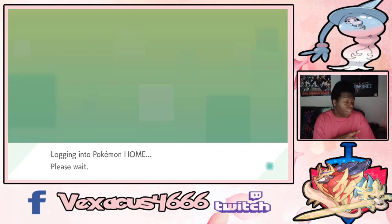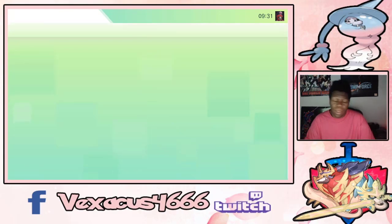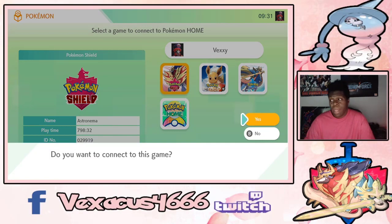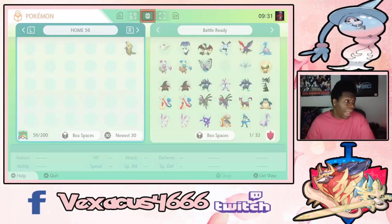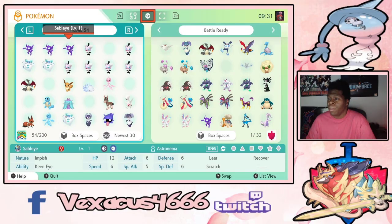Then you log into Pokémon HOME on the actual Switch and you can transfer them over. Now I need to start hatching eggs and get them shiny. I have 1,324 Pokémon in here — yeah, I have a lot, I grind a lot in this game, not gonna lie. So let's see where they're at.